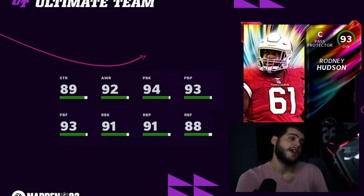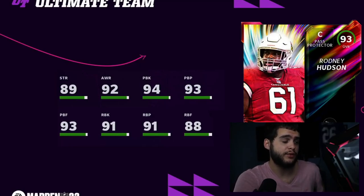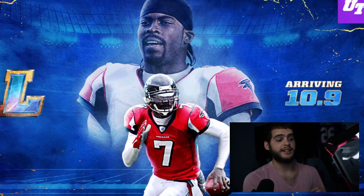Next we have Rodney Hudson — this was the guy they teased yesterday with the blurred picture. 89 strength, 92 awareness which is really good for a center, 94 pass block, 93 pass block power, 93 pass block finesse, 91 run block, 91 run block power, 88 run block finesse. I'd prefer his run block in the high 90s and pass blocking the other way around, but he hits thresholds for just about everything except run block finesse. He's probably the best center in the game — the main problem will be his price.